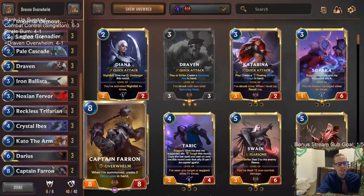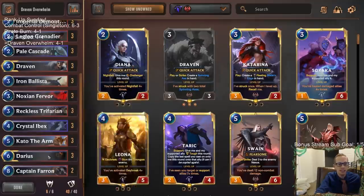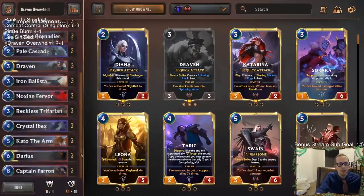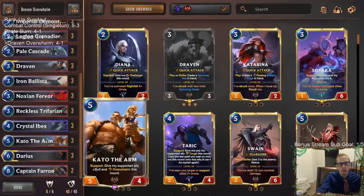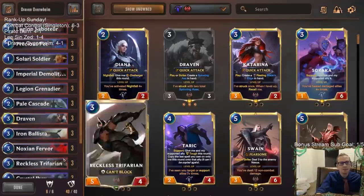I'm really glad we put a second Captain Farron at the top end, as we talked about at the end of the last video. Crystal Ibex, Reckless Trifarian - you've got some good stuff going on here. This is another fun one to play, another fast one. Something a little different from what other people are playing too. Crystal Ibex is still MVP, and Captain Farron may also be MVP. We didn't even get any 10-Power Dariuses - we also just have 10-Power Darius, which is a ridiculous card, and we didn't even get to do that to anybody.